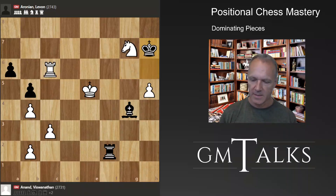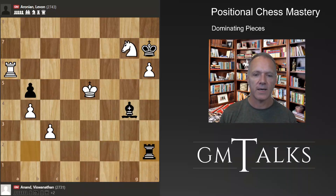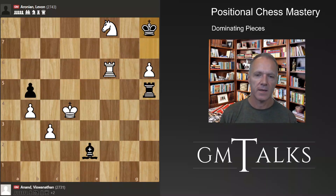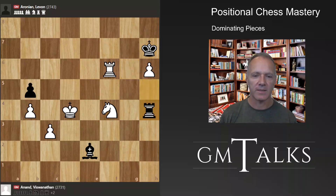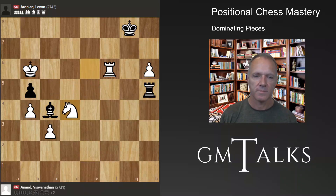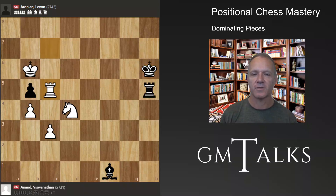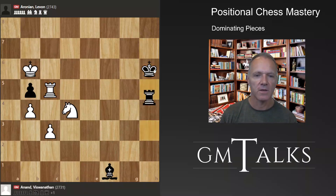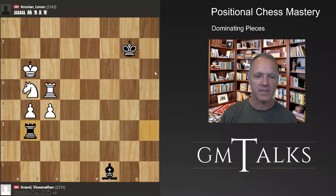King a7, h7 — Black managed to get a little counterplay with rook f6. Of course, taking leads to a bishop versus knight ending that is completely lost, so Black has to keep the rook. They move around a bit. Then there's a little trick: check, then rook c5 — if you play rook c5 first, Black can take with check, so no reason to give that option. White is now two clear pawns up: this is totally winning.